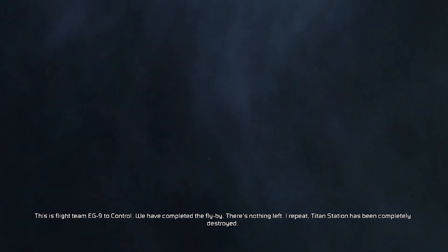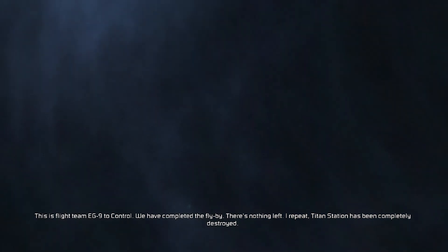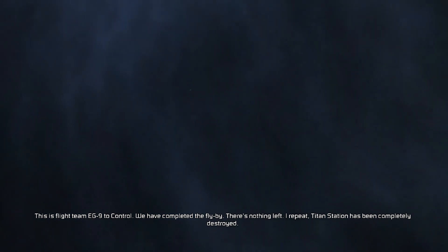This is flight team EG-9 to control. We have completed the flyby. There's nothing left. I repeat, Titan's station has been completely destroyed. And the marker? Negative. Nothing survived this, sir. Marker site 12 is a total loss.